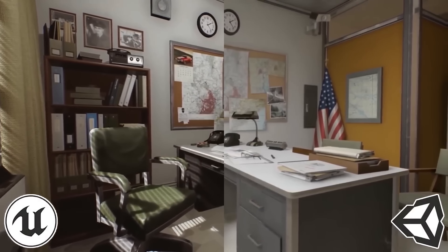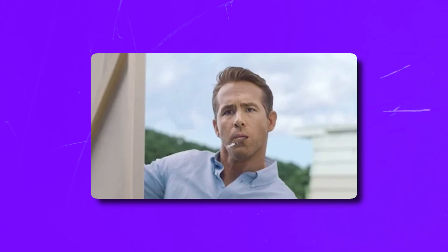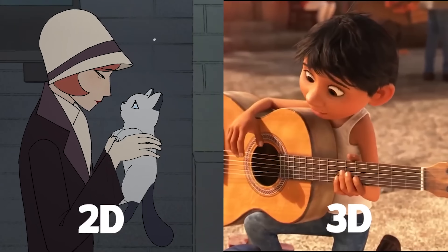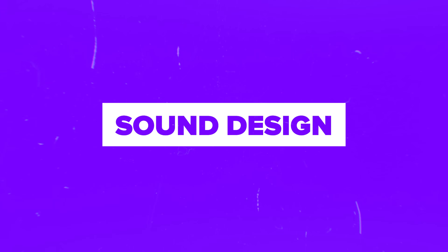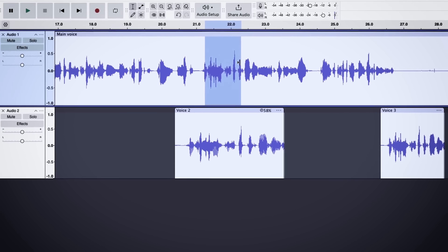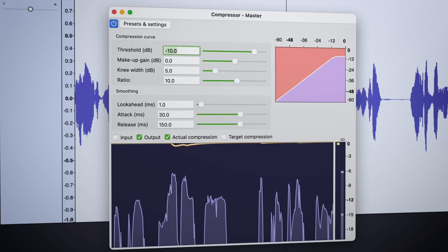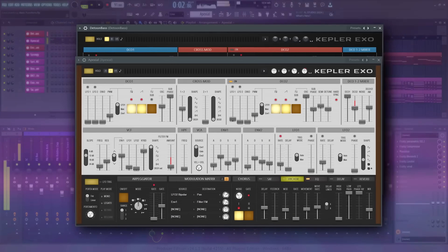Art and design: while not every game developer needs to be an artist, understanding game design and having some basic art skills can be really helpful. Learn about 2D and 3D graphics, animation, and how to use design software like Photoshop or Blender. Sound design: music and sound effects are a big part of games. Get familiar with audio software like Audacity or FL Studio if you want to add sound design to your skill set.